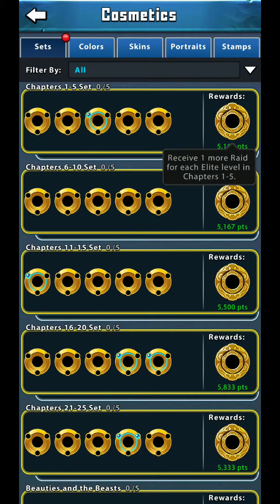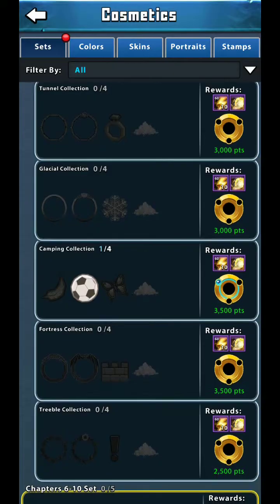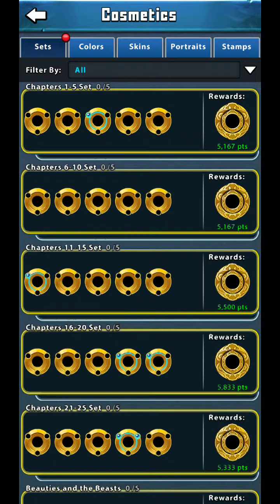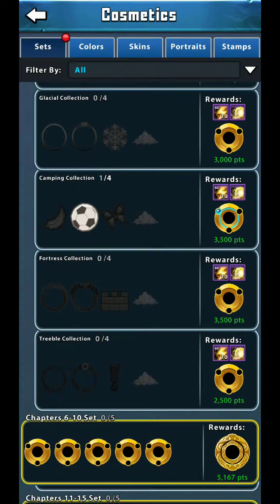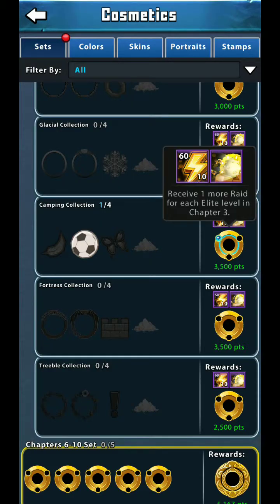Each category is a set — for example, chapters one through five are all one set. If you collect all the items in the set, roughly 20 items, you can tell by the outside little circles filling up with blue, and then the middle circle fills up with blue meaning you've completed the entire set. For this middle set I only have the soccer ball, so just one outside circle is filled.